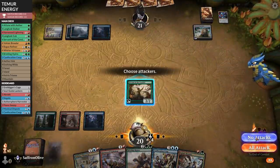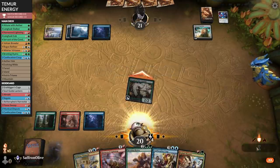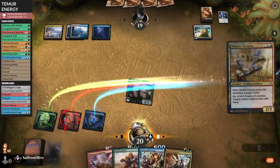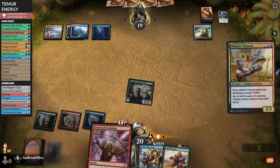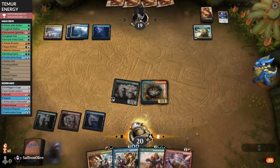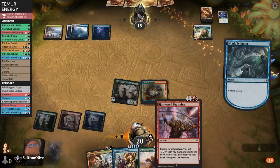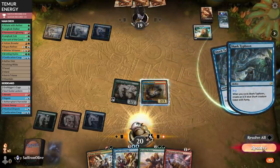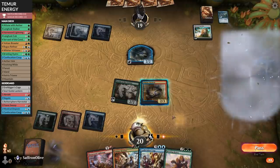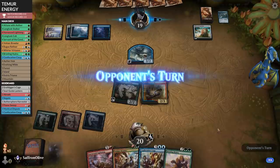Go to combat — do we attack into a shark? I think yes since we have Harness Lightning. Opponent takes it. Whirler Virtuoso — how many counters do you have, opponent? Whirler Virtuoso resolves. Unfortunately, they did have a shark too but didn't want to block with it. Harness Lightning does not hit planeswalkers — if it was printed today it definitely would.